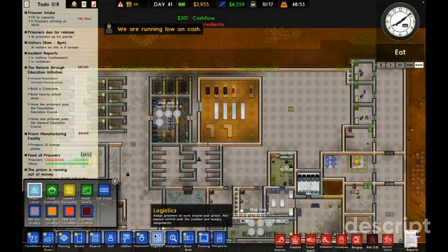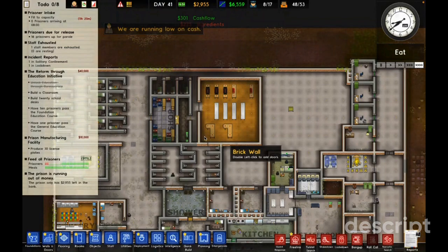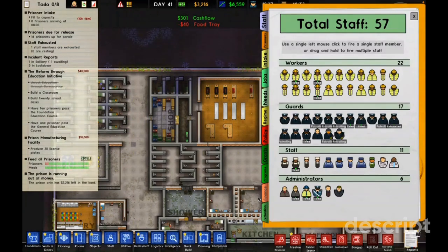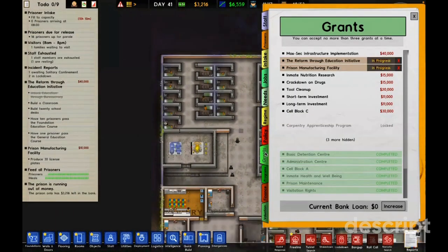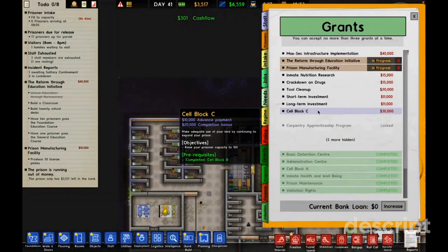I've got two grand, or three grand actually. It's going well. I want to produce a license and get stuff to unlock a new plot of land — that'd be great. I think that's a good place to start. I can buy one more plot — I think I could buy Cell Block C.